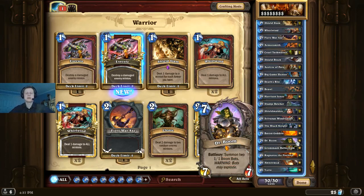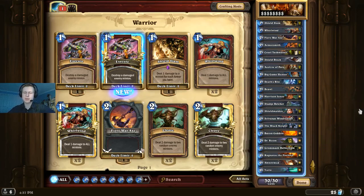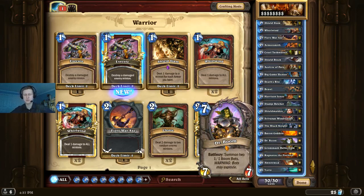Dr. Boom — played in a lot of decks, just a very good card. It gives you two 1/1 Boom Bots and makes a 7/7. Again it's a BGH target, but if they're using BGH on this in your deck, then you have even more cards they'd want to use BGH on. It helps you get board advantage when you're behind, keeps board advantage when you're ahead, and it's just a finisher. It also helps get your opponent low to activate Grommash.